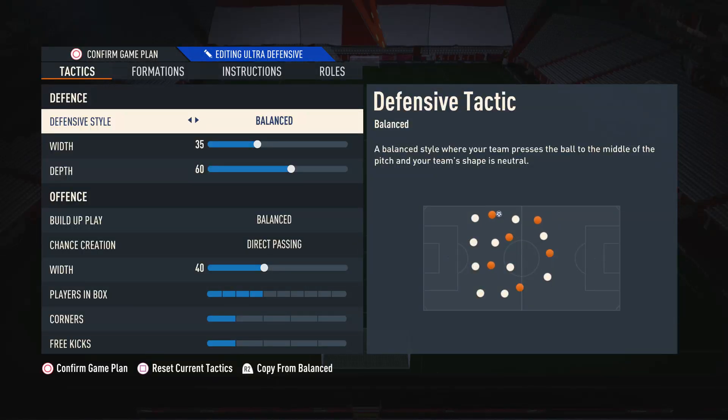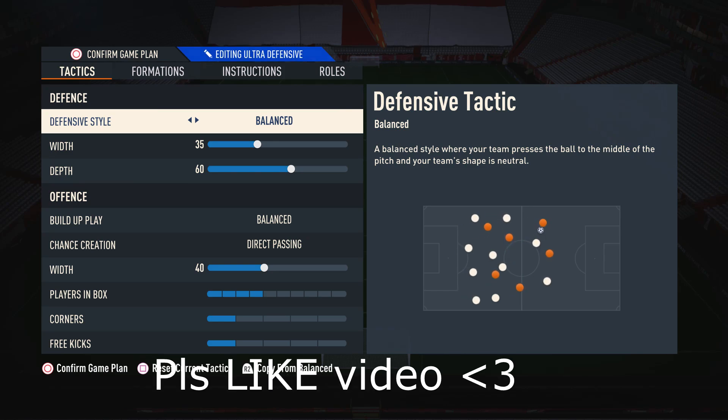Starting off with the custom tactics for the defensive style, I like to have this on Balance. The reason is it gives us the greatest control over our defense — when we need to press we're able to press, and when we want to drop off and be a little bit more passive we're also able to do that. Having this on Balance gives us the best control over our defenders that the other settings do not give us.